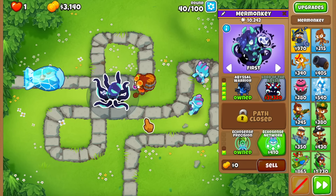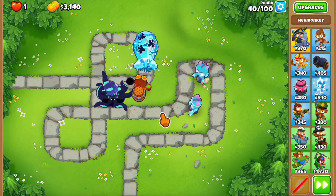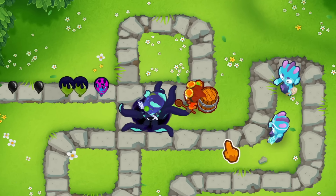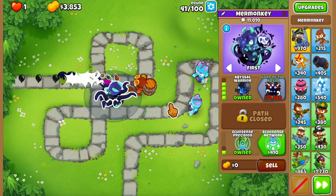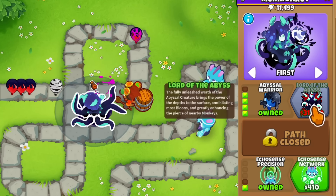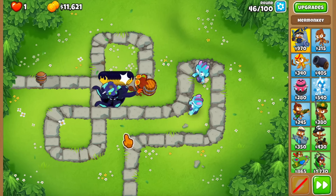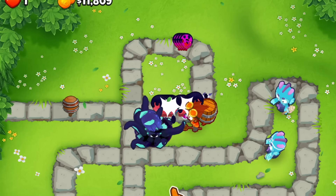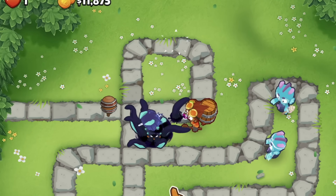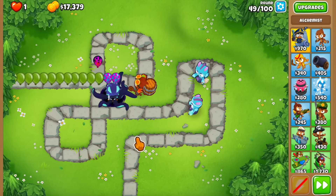When we got early access I didn't think this would be this strong — I thought it was a mid-tier tower — but look at this 50% slow on MOAB-class bloons! The ceramics just disappeared in a second. This is a really strong tower by itself, and keep in mind the Lord of the Abyss is only $3,000 total, so you can easily afford it by the 50s. It's literally one-shotting ceramics with two tentacles attacking at once.